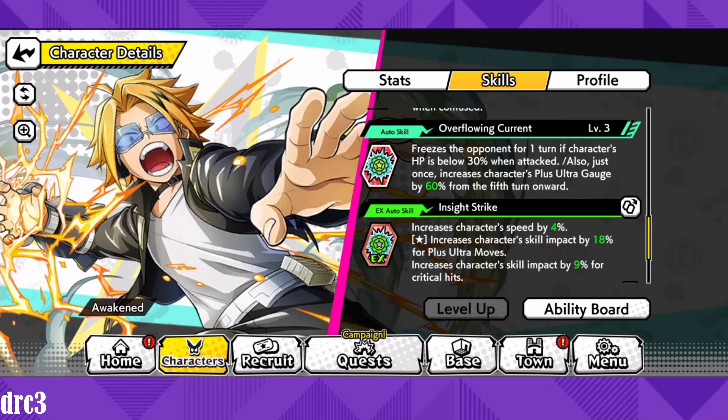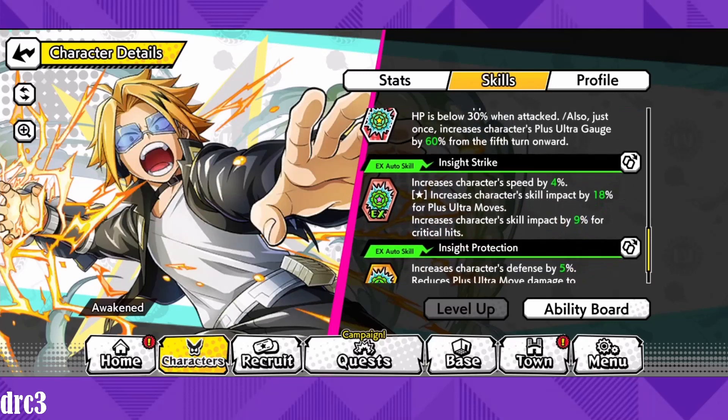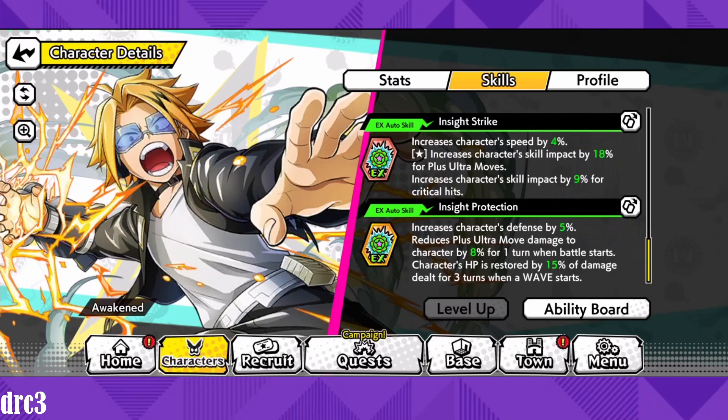His other auto skill is Overflowing Current. It freezes the opponent for one turn if his HP drops below 30% when he gets attacked — just once. It also increases his plus ultra gauge by 60% from the fifth turn onward. So combined with Thunderclap raising the gauge and this auto skill raising it too, by turns six or seven he can get two or three plus ultras — which is really good as long as you can mitigate the team damage with your teammates.